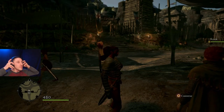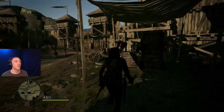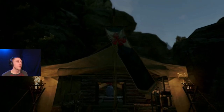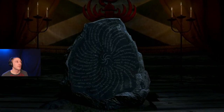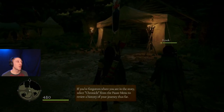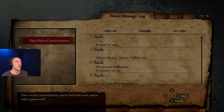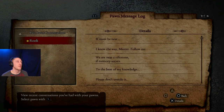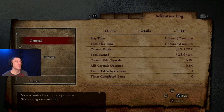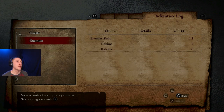Let's go ahead and see what's going on here. We chose the Strider, so we've got daggers and a bow. It's turned out pretty good so far. If you've forgotten where you are in the story, select Chronicle from the pause menu to review the history of your journey thus far. You go to history, pawn message log — your conversations with the pawns are detailed here — tutorial stuff, pawns used, it tells you the pawns you're using, and the adventure log.